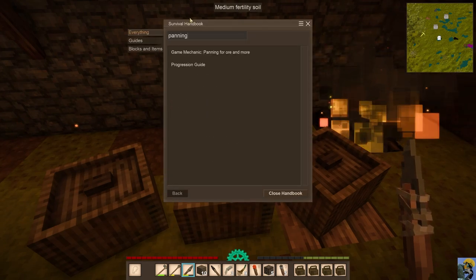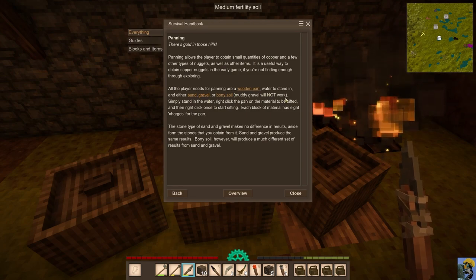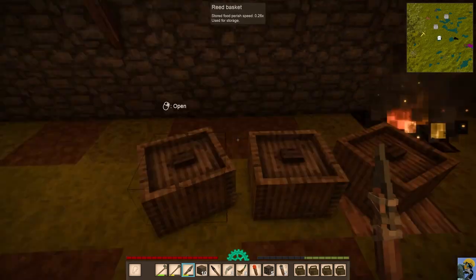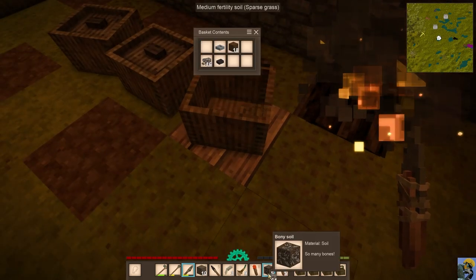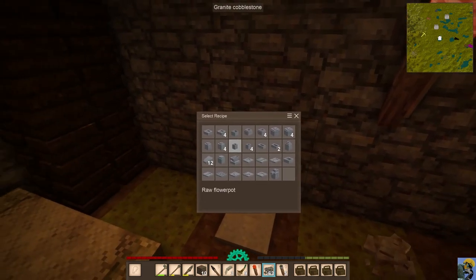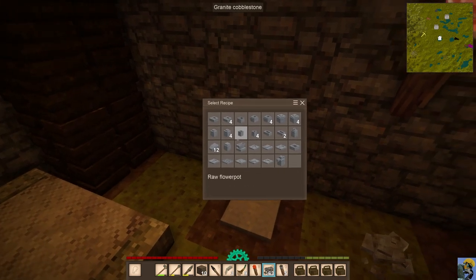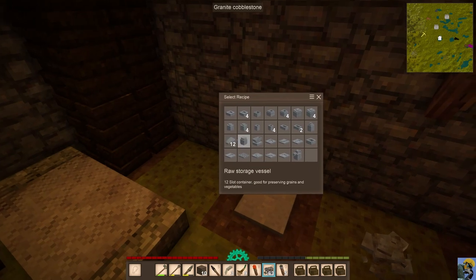For panning ore, you can use sand, gravel, or bony soil, but the gravel must be dry — muddy gravel won't work. Put it next to your water, stand in the water, and use your pan. Now let's go ahead and shape some clay while it's nighttime. We're already making bowls and a cooking pot. We probably want a crock, we definitely need a crucible, and eventually ingot molds, a storage vessel, and an anvil mold.